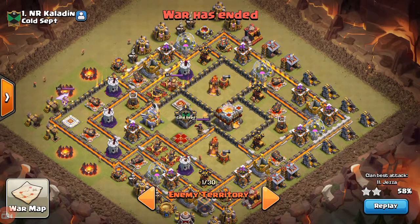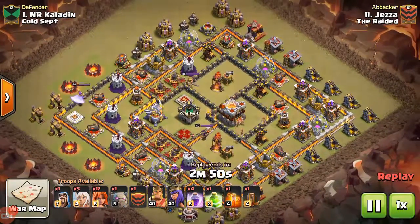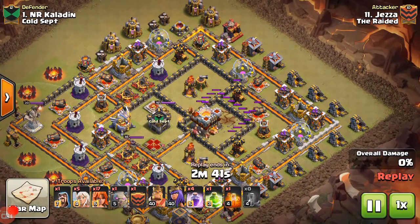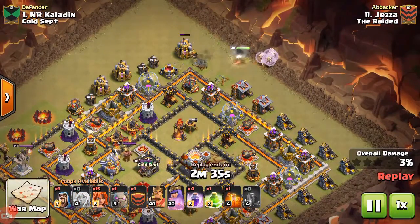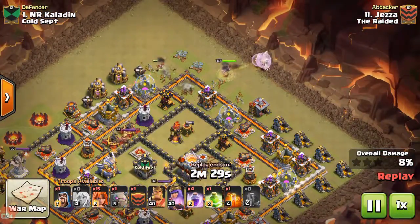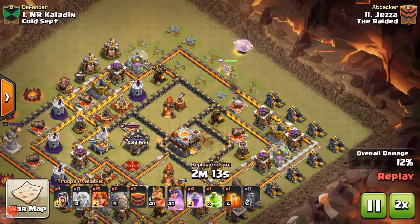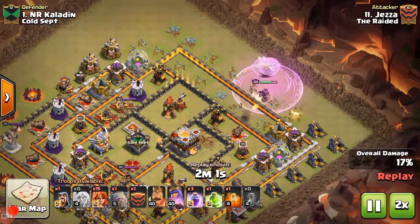This is Jezza's hit on number one right here. I'd actually hit this previously and didn't get the two-star, so Jezza came back and cleaned up my attack. He drops an earthquake on the Town Hall right here and then basically queen-walks from right here all the way down to about six o'clock, cutting a really wide funnel. I'll speed this up because it's a simple queen walk.